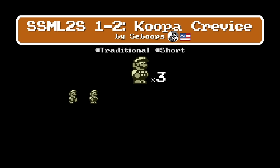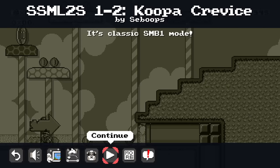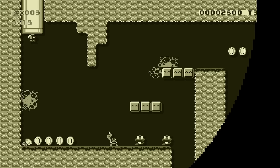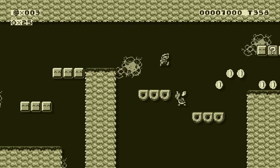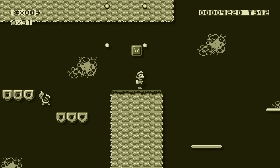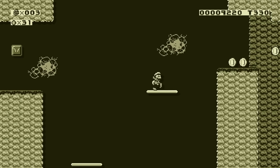Super Mario Land 2 game style level — let's go! It's called Koopa Crevice. I love this game style because it looks like you're playing an old Game Boy game. Mario Land 2 was a Game Boy game after all. If only it had that ugly green color a little more — the black and white would be really funny. I think of ugly green when I think of Game Boy games. It'd be cool if they made a color version of this too — there's a really sweet Mario Land 2 mod where it's all in color and it looks awesome.